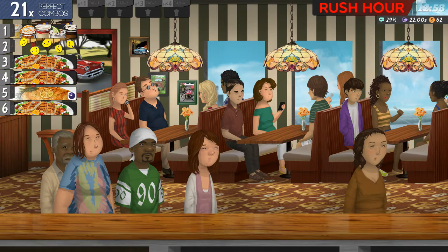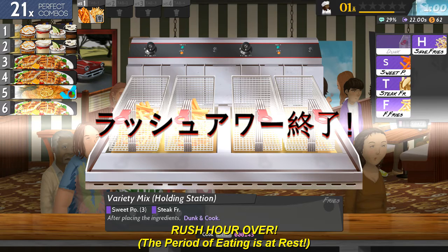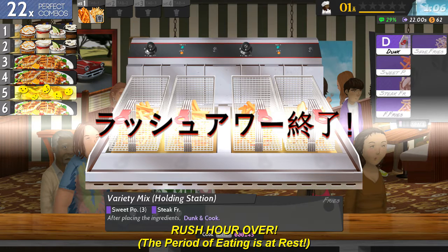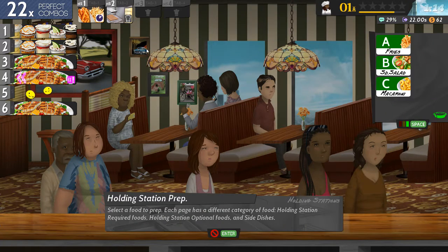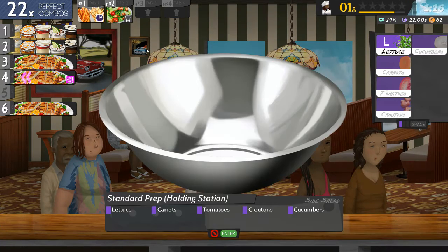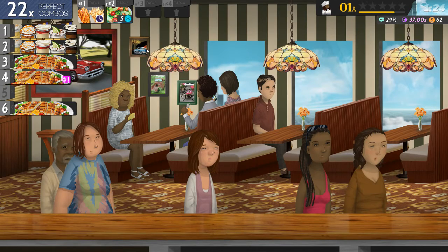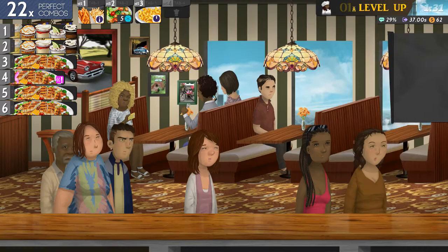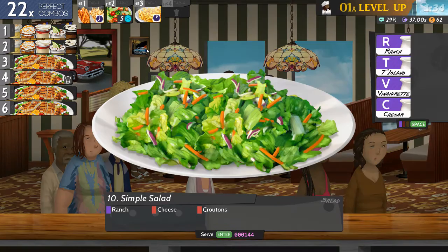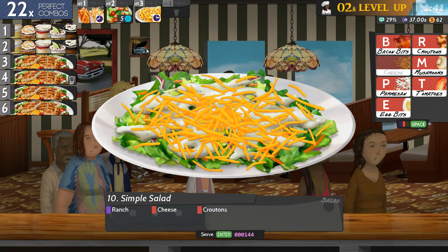Okay, let's get all these done. Let's get all these side orders back. Steak fries. Dunk. This is so weird. I'm sorry that I'm having so much trouble with this. Ranch. Cheese. Croutons. Yes, I leveled up! Cool.